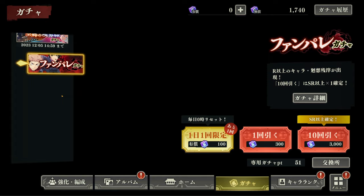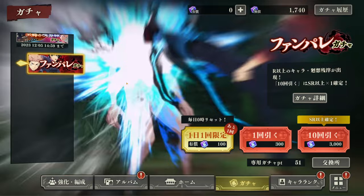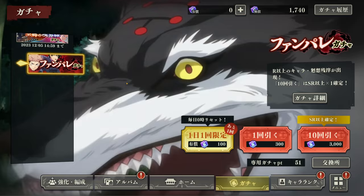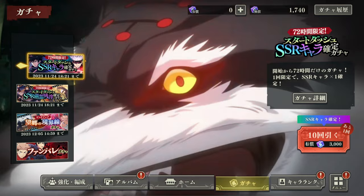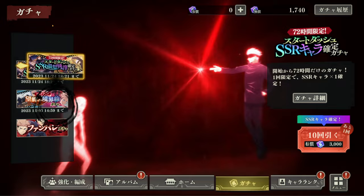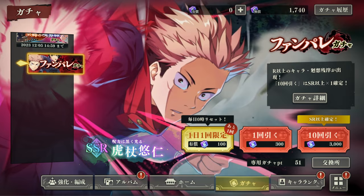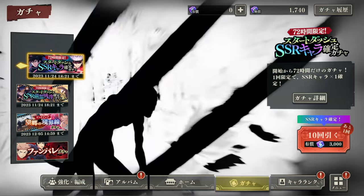My recommendation is: before you use the actual guaranteed summoning ticket, first do the two or three multis that you'll be able to do, because here you might already pull Gojo, Ai, Kuji, or Nobara. So you could pull some crazy characters already here. Then you can play around with the guaranteed SSR ticket. It could easily happen that you go for Gojo on the guaranteed ticket and then pull Gojo again on the free multis. It's better to pull different characters at the beginning, so do the two multis first, then based on those results go for the guaranteed SSR.